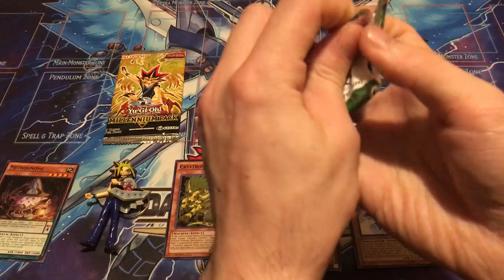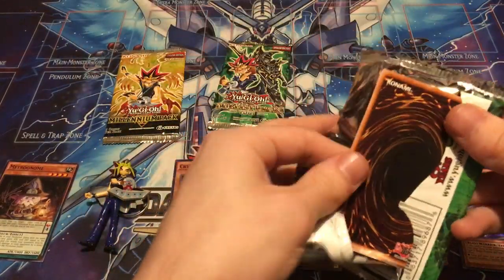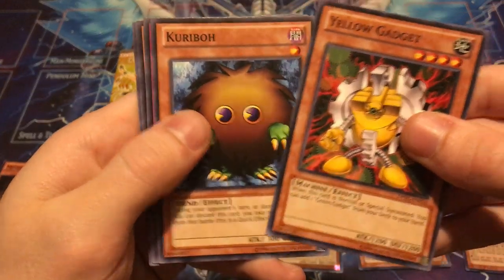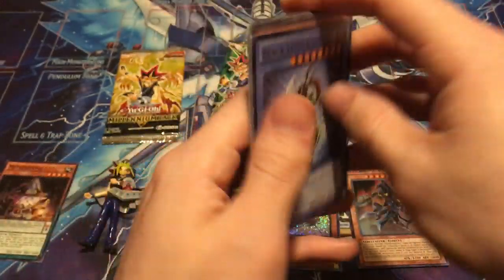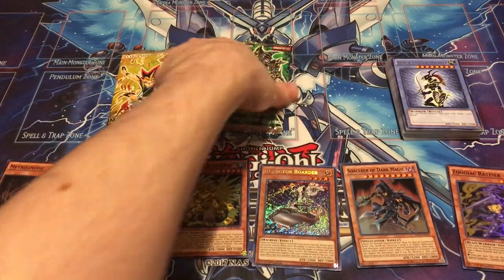Another Duelist Pack Yugi. Yellow Gadget, Karibo, Light Force Sword, King's Knight, and Black Luster Soldier. So tons of old nostalgic cards in this set, that's for sure.